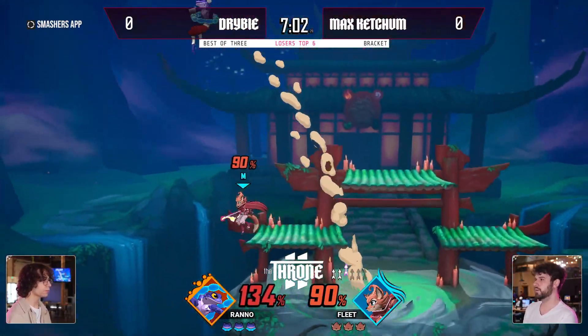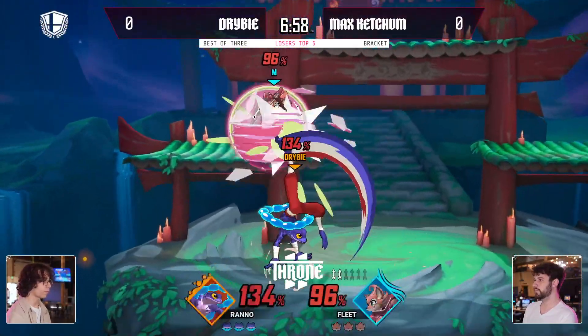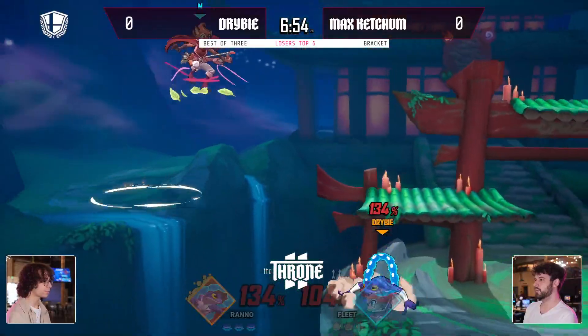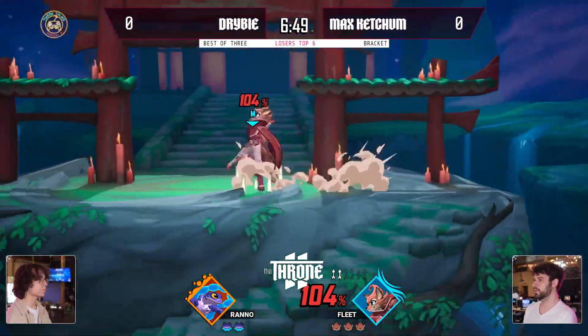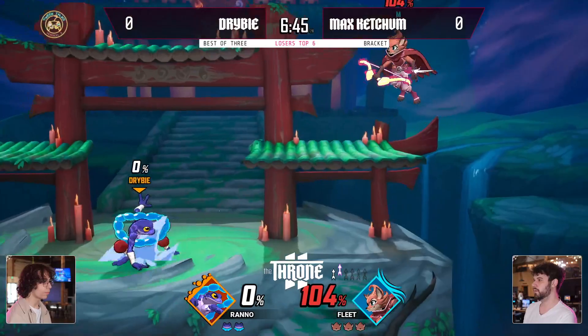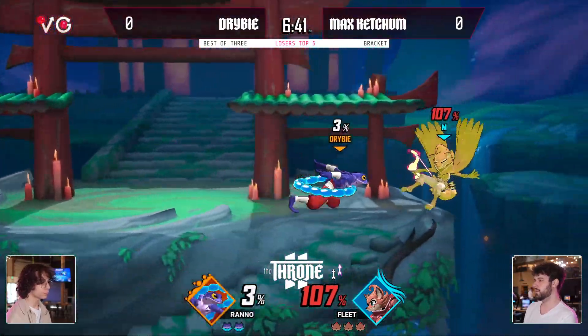Great DI on the down throw. We've seen Dryby getting a lot and pretty much getting everyone with that down throw into the forward strong. But Fleet is going to be a little floatier, so it's harder to connect. It's not just a gimme. You might want to adjust the forward strong into an up strong, especially if someone's going to be DI-ing in and then up — that's usually the optimal mix-up if someone automatically goes for F-strong off down throw.